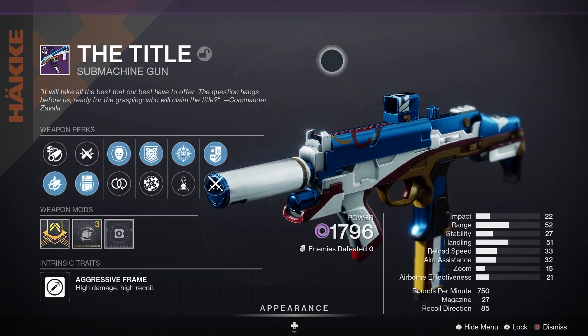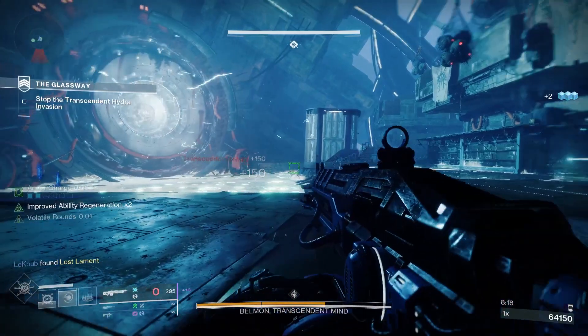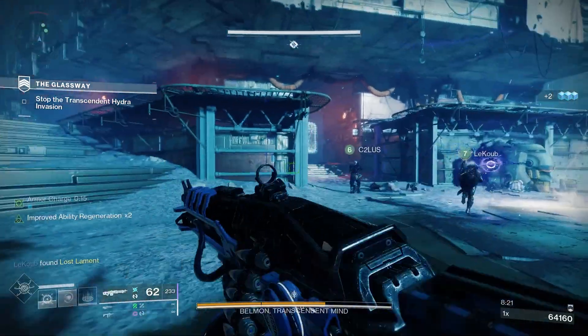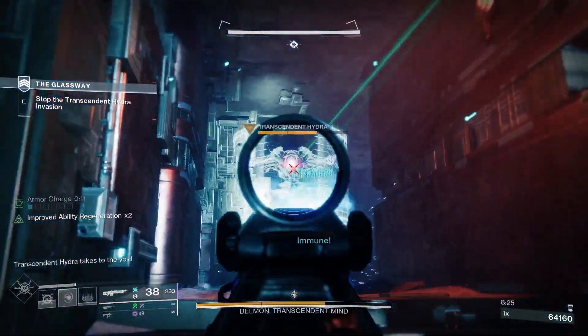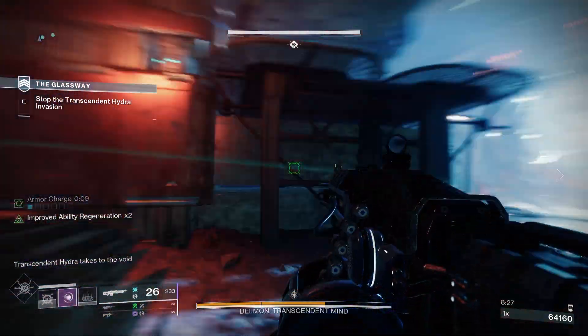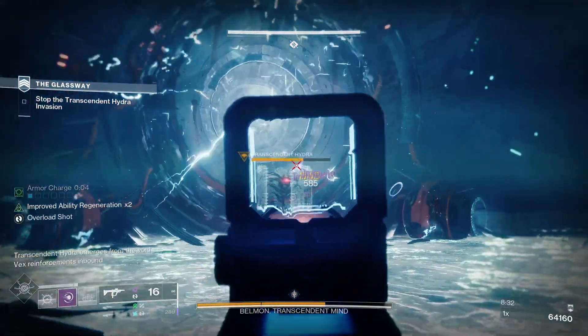Let's have a closer look at The Title. So it's a legendary energy submachine gun with an aggressive frame, meaning it's high damage, high recoil. Looking at the stats: 23 impact, 40 range, 20 stability, 48 handling, 23 reload speed, 21 airborne effectiveness. It's a 750 rounds per minute submachine gun with 28 in the magazine.